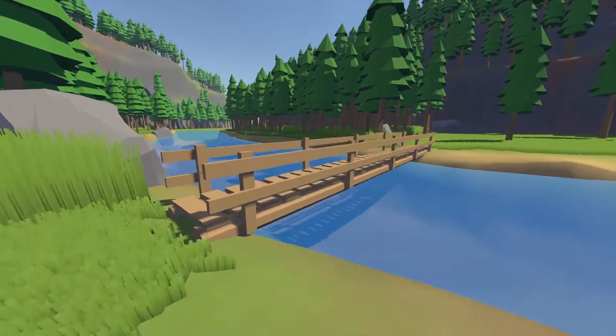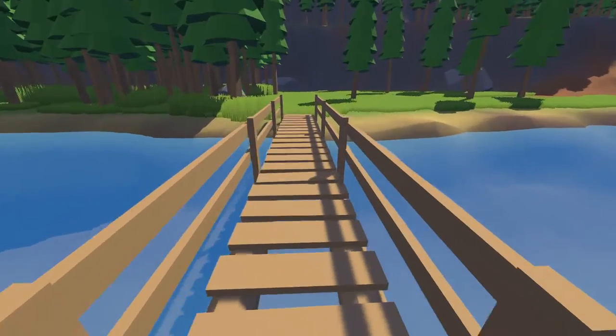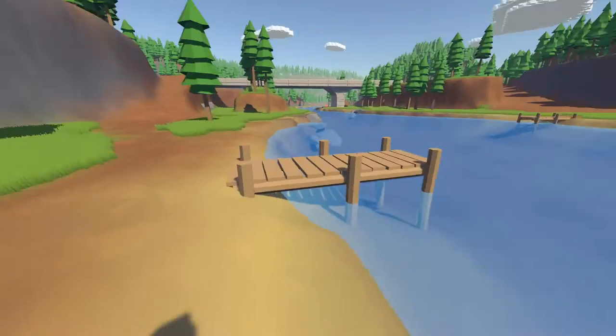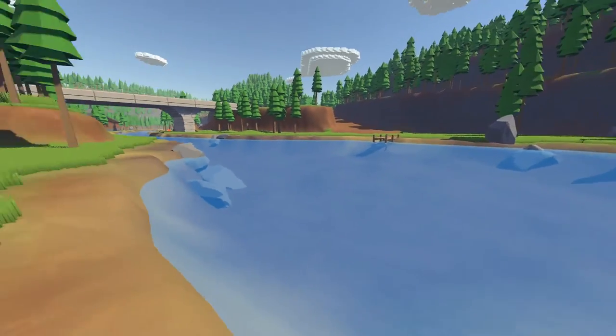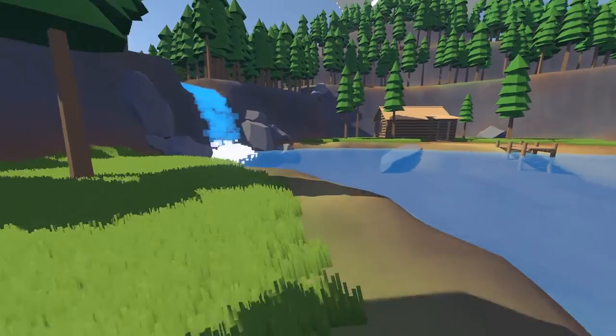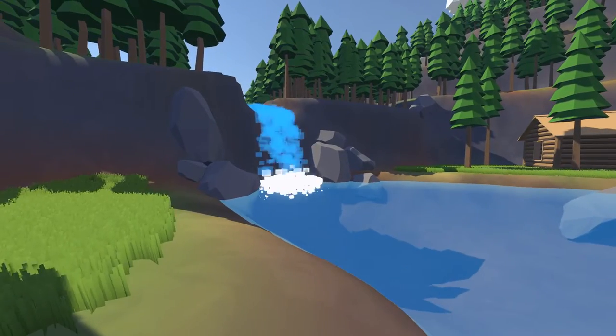There is now a small bridge to cross the river by the larger house, and there are some wooden docks by the cabin as well. And I also made the waterfall look a lot better I think, but I'm sure I'll tweak it more in the future.